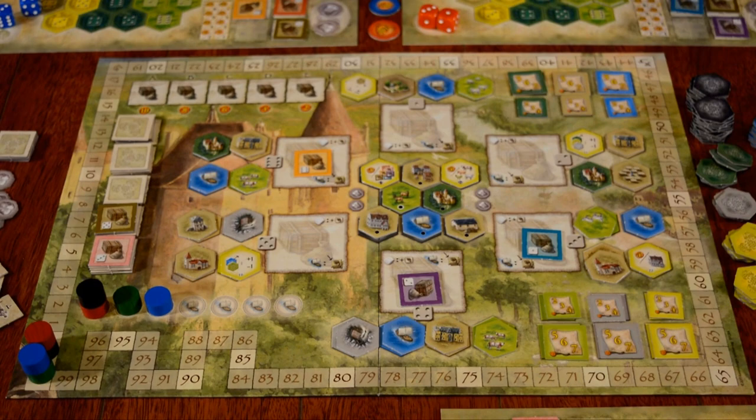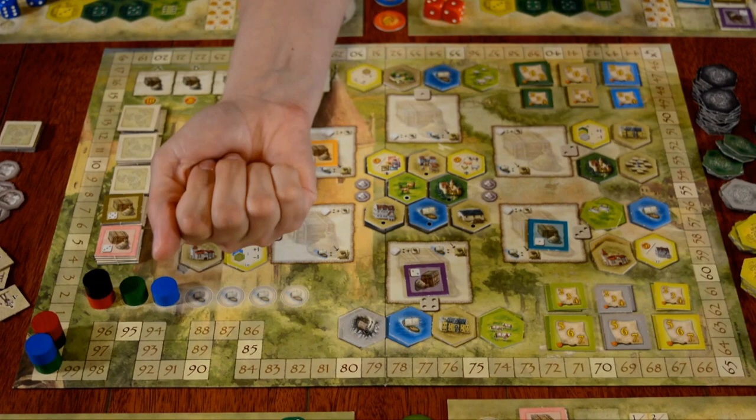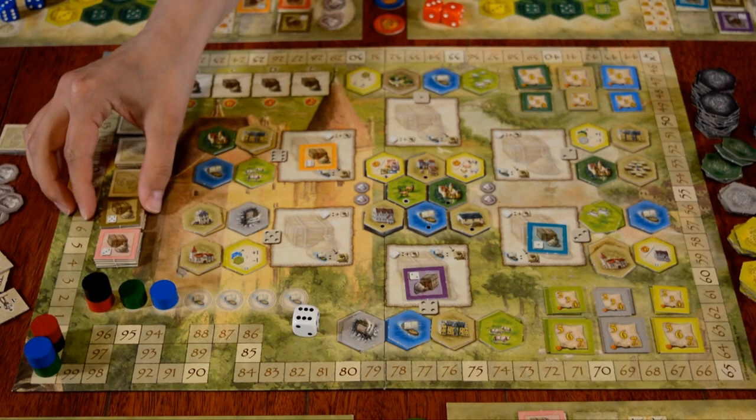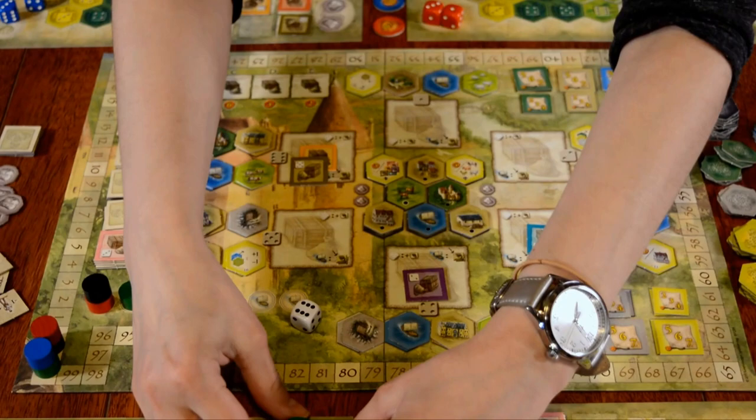We're going to go over a general play-through here. Everyone is going to have their individual sets of dice, everyone rolls them at the same time, and then the leader according to the turn order track rolls this particular white die. Whatever the value is on that die, the good for that particular phase is going to be placed in the corresponding depot matching that color.